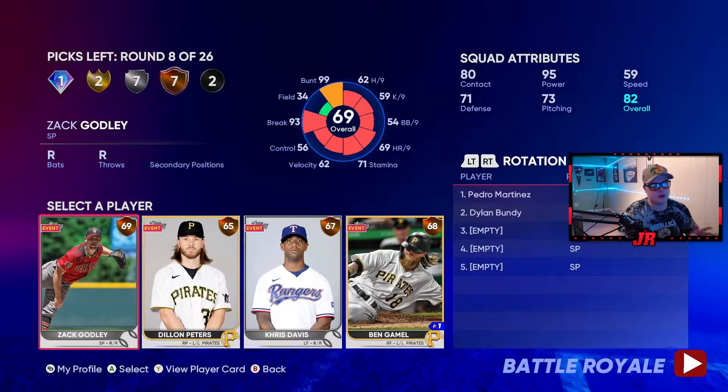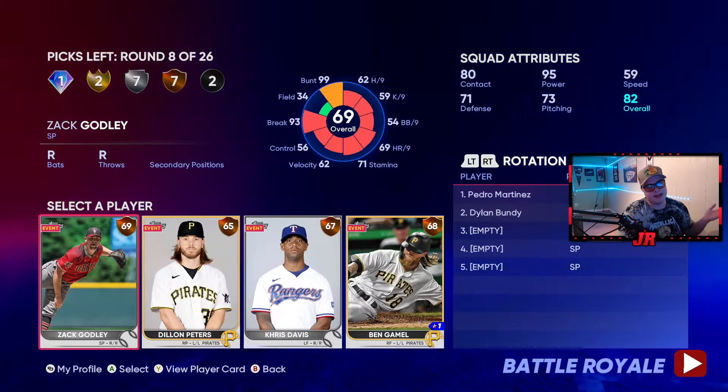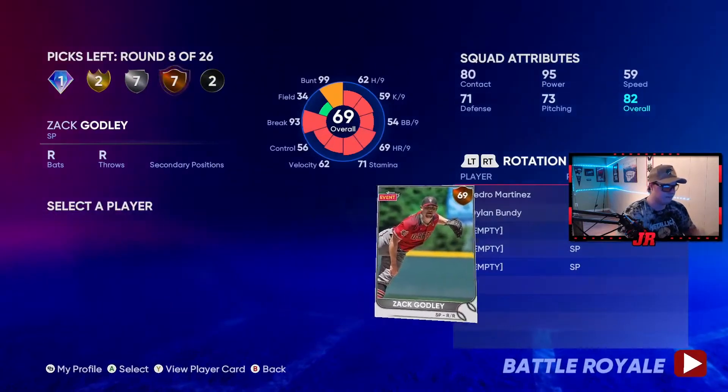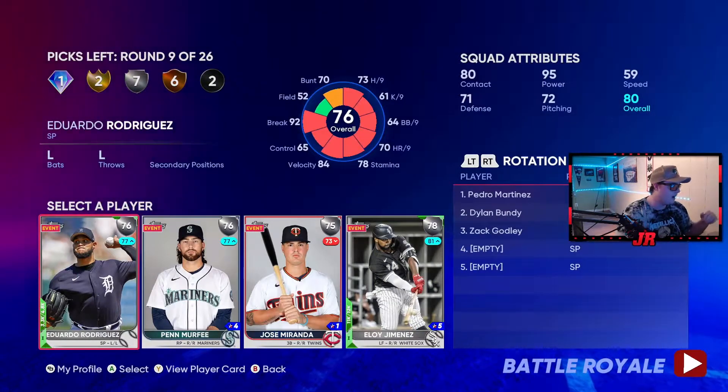We're going to take Ken Griffey here because he's a great outfielder. I prioritize outfield defense over infield defense - he's fast, he's a five-star player. He's not the greatest on ranked but on all-star he's going to be amazing. For the bronze round, we want at least two good starting pitchers - preferably a righty and a lefty. It's okay if you don't have the greatest pitching because your hitting can carry you. This bronze card has a sinker-cutter mix - that's a pretty good pitch mix.